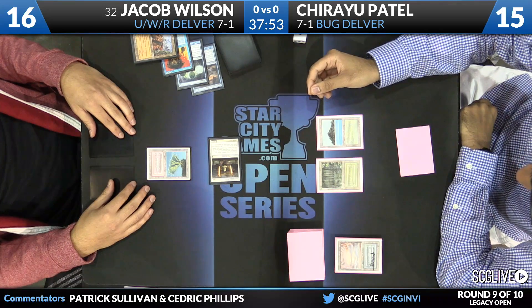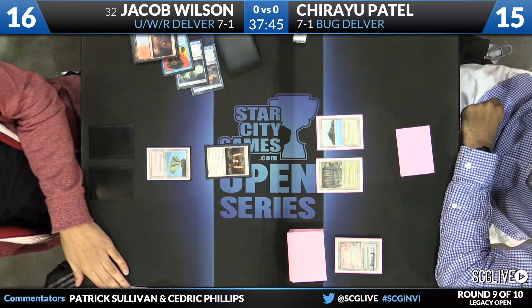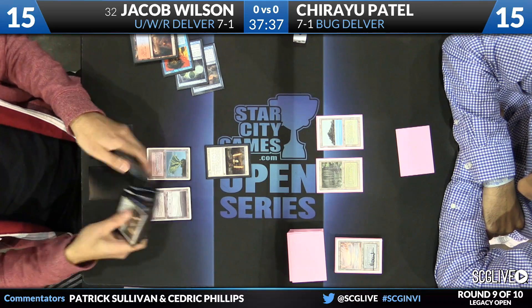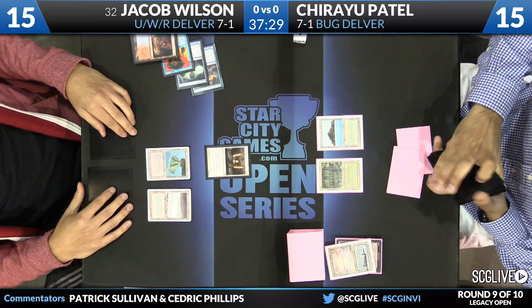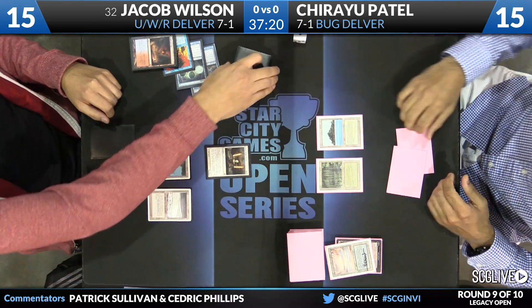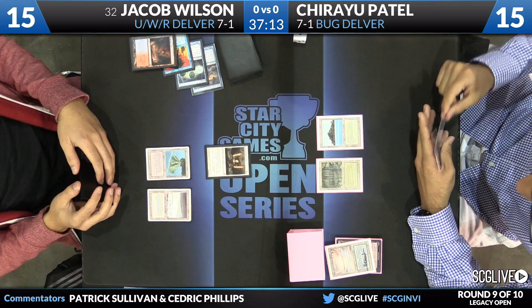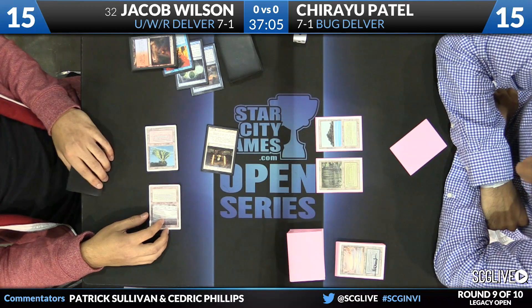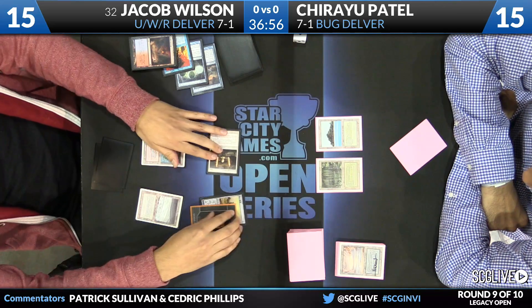That's one thing Bug can do that Blue-Red can't — Blue-Red doesn't play a Plateau, which makes sense because you can't draw a Plateau in your Daze deck. Wilson sacrifices his fetchland on the upkeep so there's no chance of something like Vendilion Clique happening to him. And if the opponent does have Stifle, doing it on upkeep forces Patel to use mana on his turn — a minor but tight play by Wilson. Land Vendilion Clique makes things more difficult. And there is Batterskull.